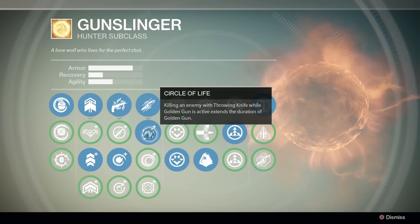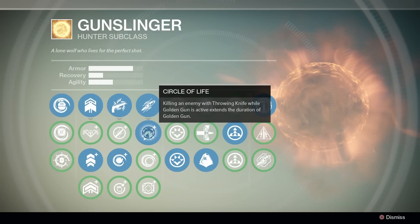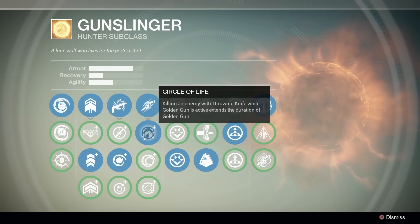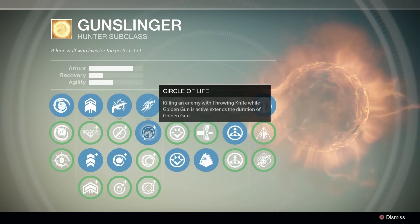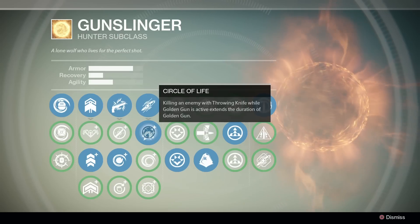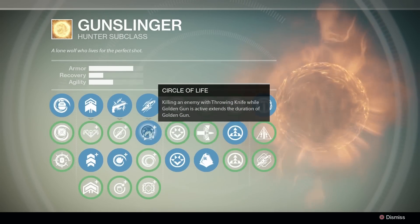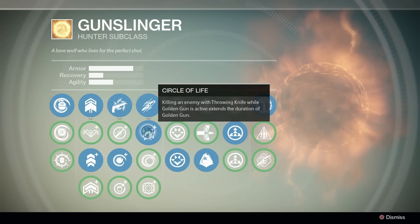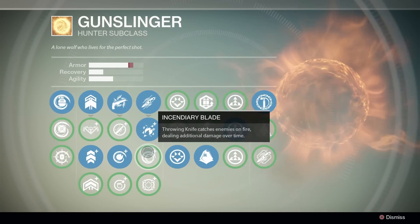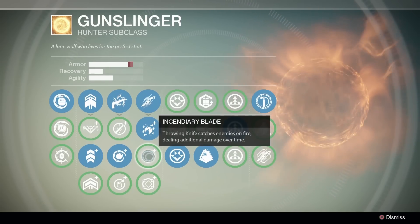Now, why do you choose to go Circle of Life? I don't care about knives really, especially during the raid. So I just squeeze out a little extra armor — even though that probably doesn't matter much at all, I literally don't care about knives. So you literally just use Circle of Life for that extra armor? Yeah, literally. I mean, throwing knives don't seem like they're a one-shot too much in hard mode.